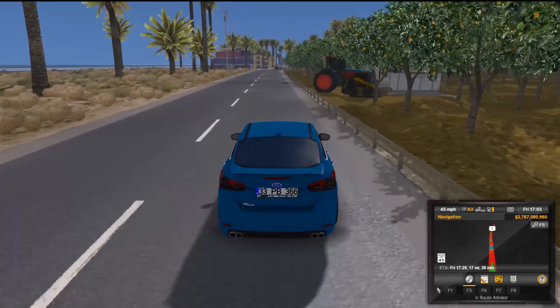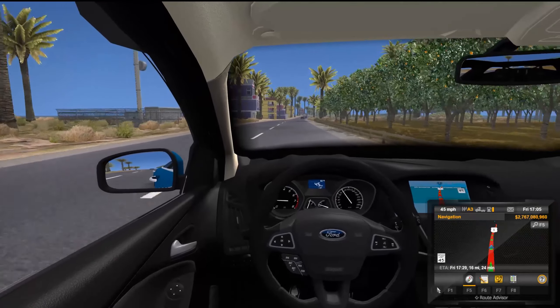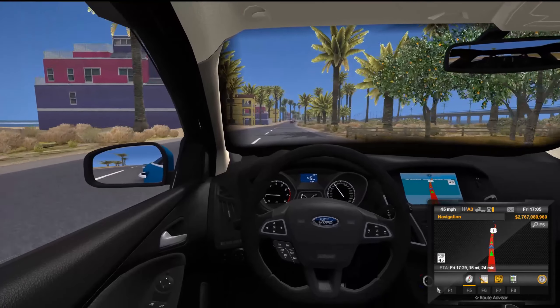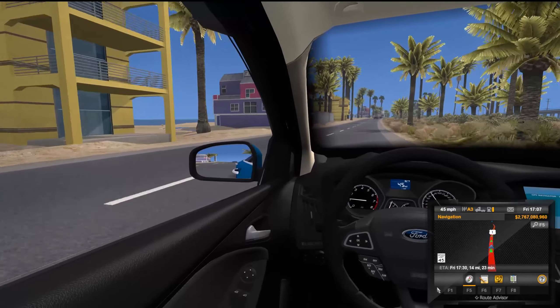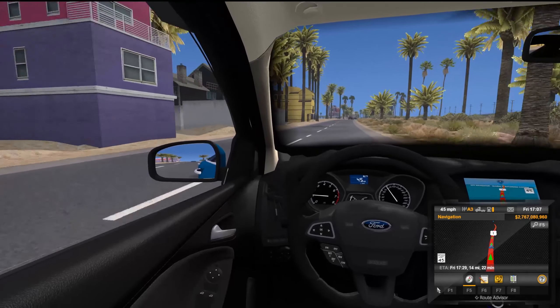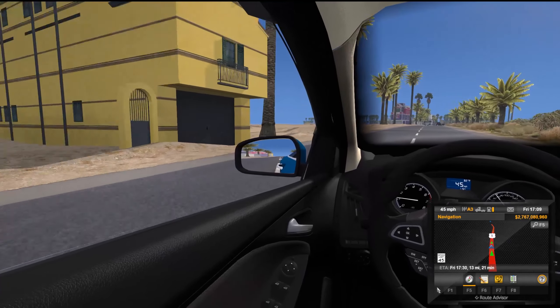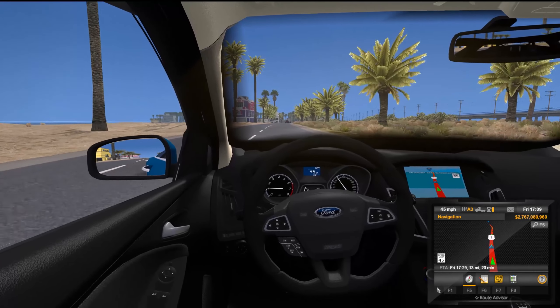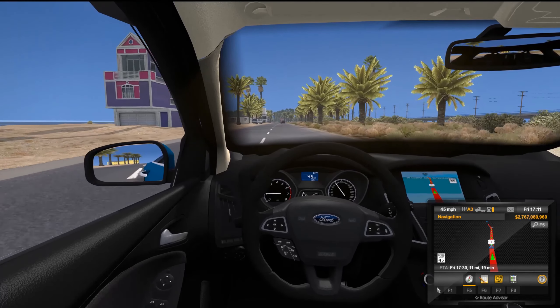Oh wait — this isn't a Fusion, this is a Focus! I thought it was a Fusion, my bad. This is a Ford Focus. So I need to edit that out from the beginning because this is a Ford Focus, not a Fusion. Look at these beach houses though — those pink and purple ones are like weird looking, and the yellow ones look super weird too. I mean, weird color choice for these beach houses for sure, but I ain't judging.